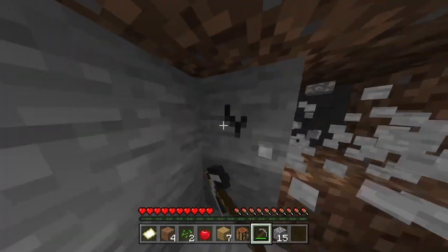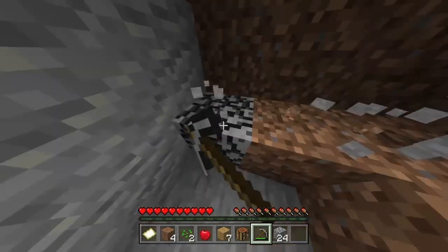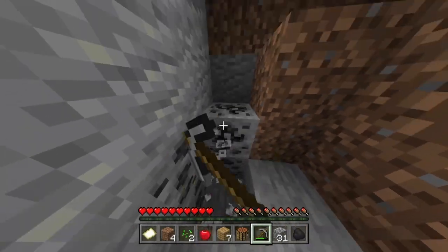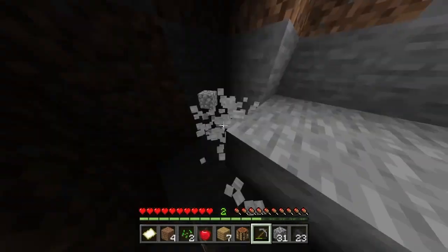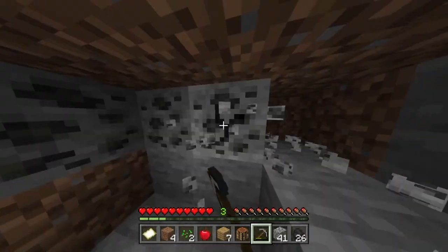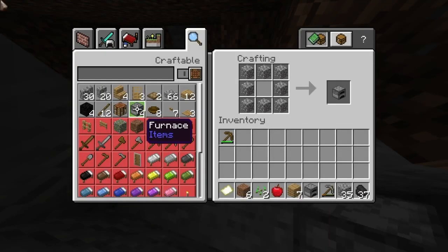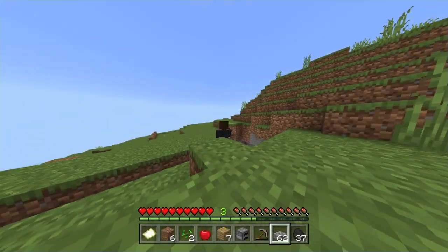We're doing this so we have enough wood to smelt the iron to get some diamonds. There's some coal right here so we can pick up this too. Let's use this stone to make a furnace and a whole bunch of slabs. Let's use these slabs to get to that tree over there.